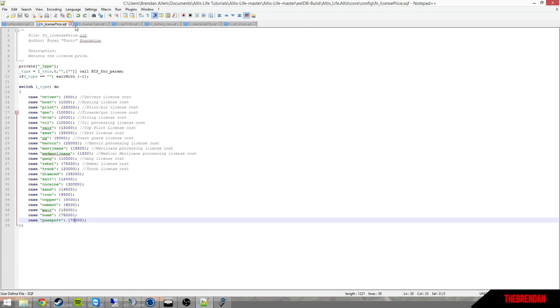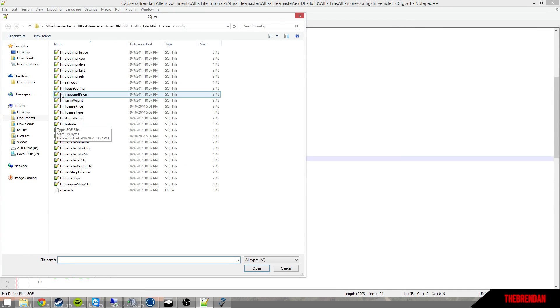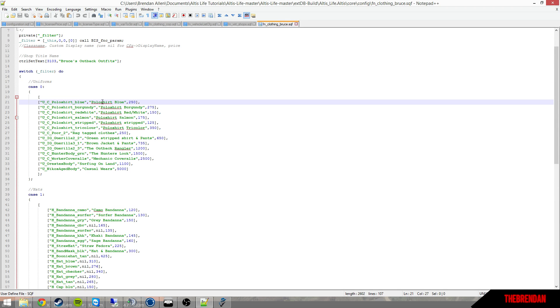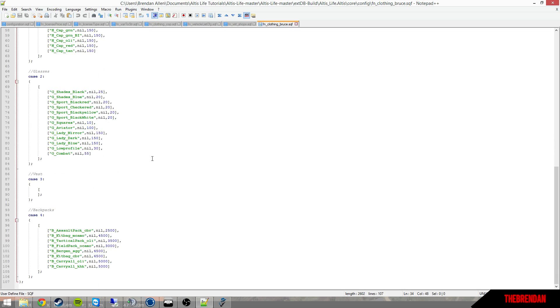For clothing shops, if you want to create a new one I'd just copy an existing file like bruce, make a duplicate, and rename it — for example if you're making a vigilante shop. Open that file, make sure the NPC requires the vigilante license. Add the class name and display name if you want a custom name to show in the shop, otherwise it defaults to the class name. Set the price and add commas correctly — missing commas will break the entire clothing shop.